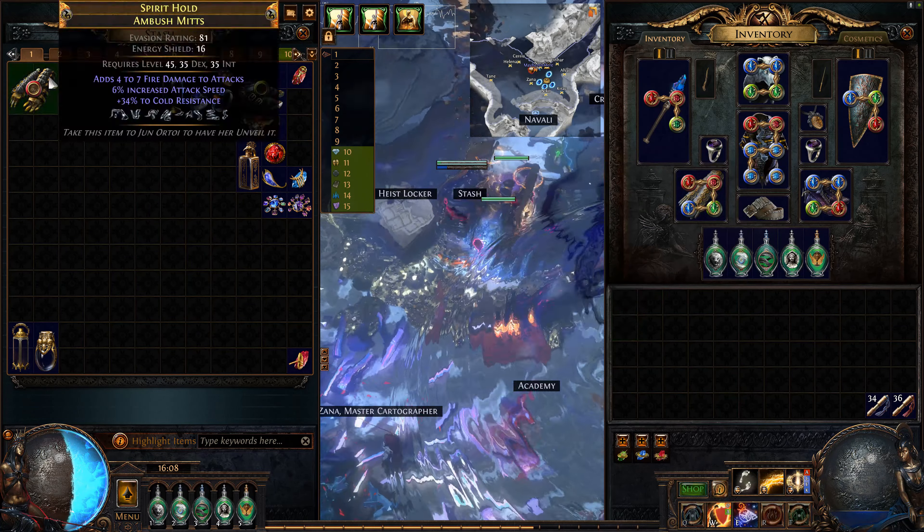The joy of, after you die, activating like 20 auras is — yes, quality. You shouldn't need to do that once you get to play the Standard one. The Standard one, if we get everything I'm hoping we're going to get, that's going to be insane.